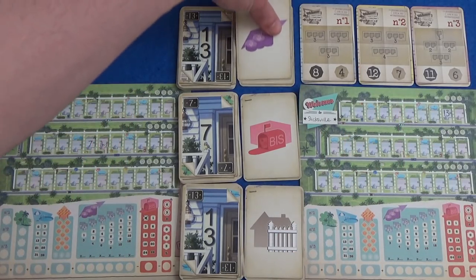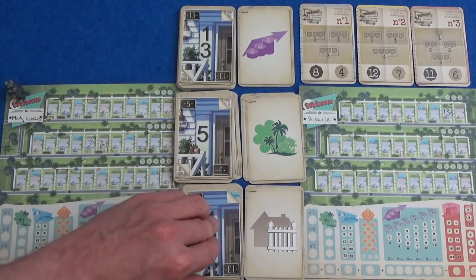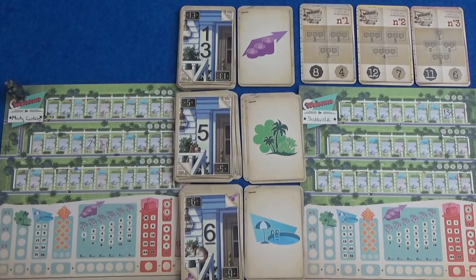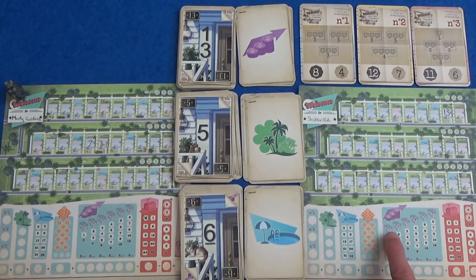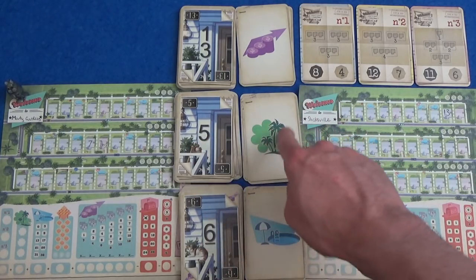Next round. We have a 13, a 5, and a 6. The powers this time: we have the real estate agents. Before I mentioned that the neighbourhoods are all worth particular values. If you take the 13, your real estate power lets you pick one of the size neighbourhoods and increase its point value for the end of the game. This is the landscaper ability, so you would get a 5 and the landscaper.